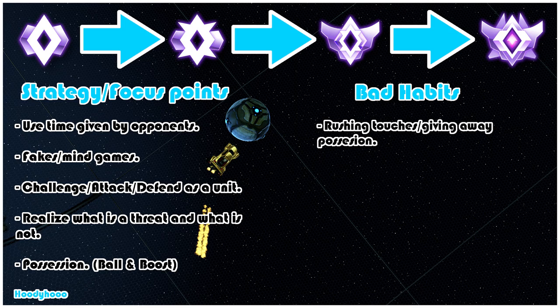Alright, on to bad habits. To start us off we have the inverse of the first strategy: rushing your touches or giving away possession. You want to use the time and space given to you rather than just booming the ball away and turning over possession. Second, we have not trusting teammates. We all make mistakes including you, so when a teammate whiffs an easy save or shot just brush it off and keep playing as normal. If you begin to assume your teammate isn't capable and are always positioned as if they will mess up, you will miss out on scoring opportunities or be poorly positioned defensively. You will have a much better success rate choosing to trust them rather than not trusting them.